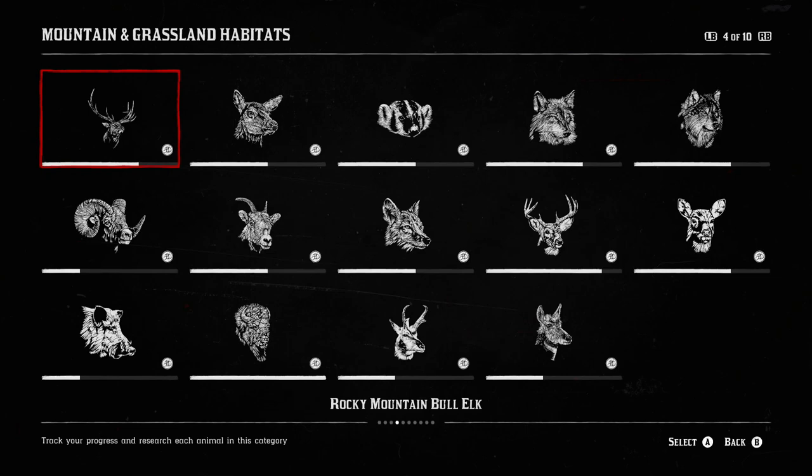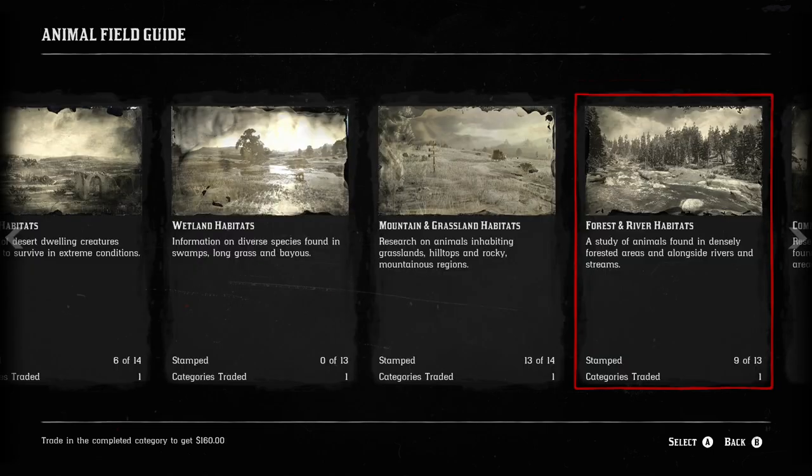Next up, Mountain and Grassland Habitats: rocky mountain bull elk, cow elk, American badger, gray wolf, timber wolf, rocky mountain bighorn ram and sheep, California valley coyote, white-tailed buck and deer, wild boar, American bison up at the Heartlands, and pronghorn buck and doe. For these grassland and mountain animals, just ride back and forth between Valentine and Emerald Ranch and you'll find a lot of them, American badgers included.